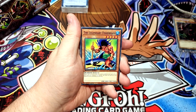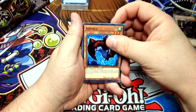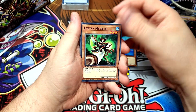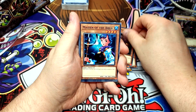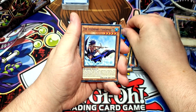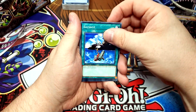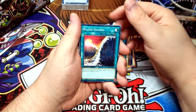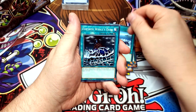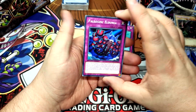Next up, who else could it be but everyone's favorite fish guy — Mako Tsunami! We've got the Legendary Fisherman, Air Orca, Fly Fang, Needle Sunfish, Oystermeister, Piercing Moray, Maiden of the Aqua, Fiend Kraken, Seven Coloured Fish, The Legendary Fisherman Number Two, Fortress Whale, Salvage, Umi, Water Hazard, Big Wave Small Wave, Surface, Fortress Whale's Oath, Tornado Wall, Fish Depth Charge, and Paleozoic Eldonia.